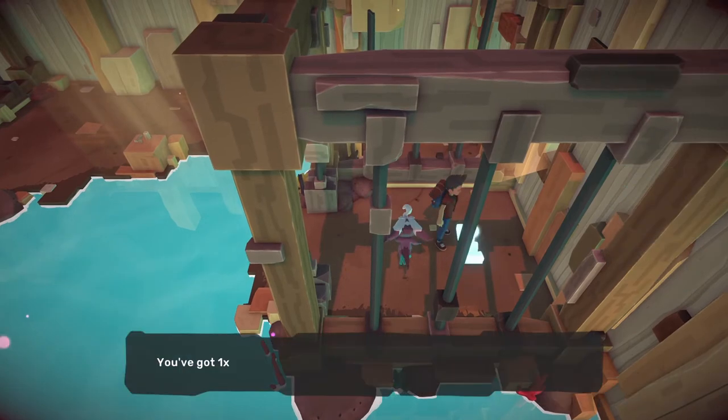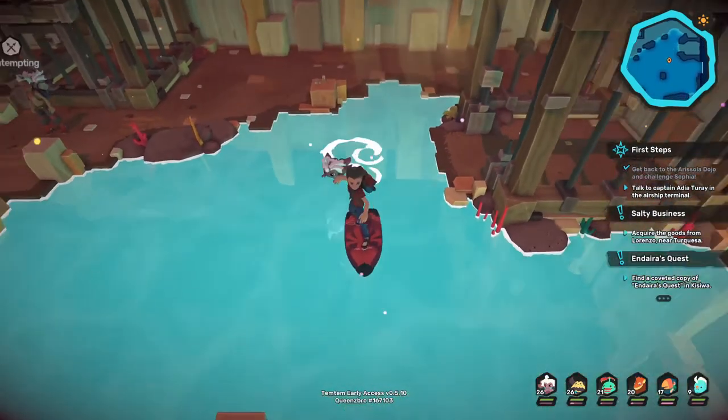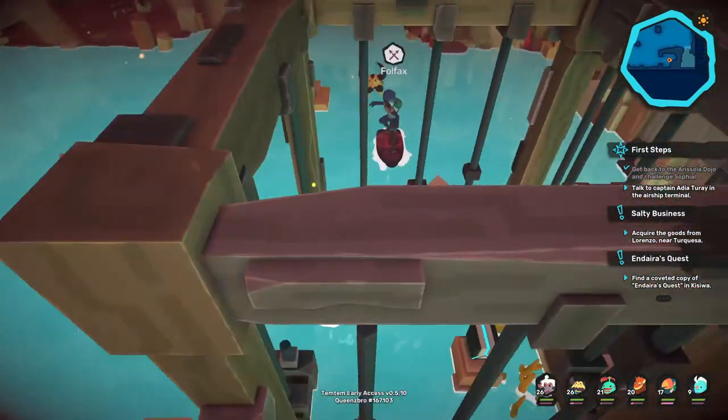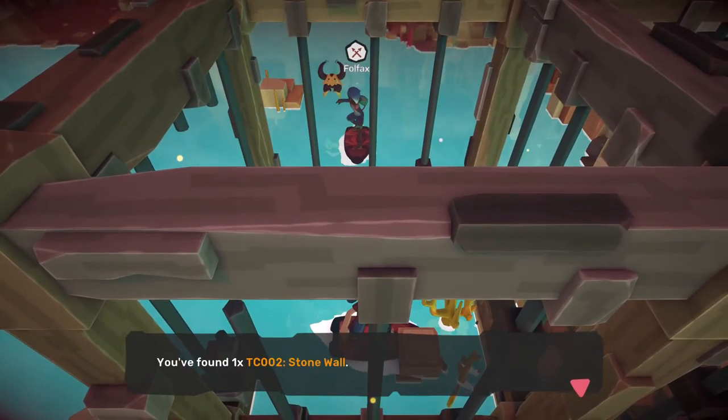You're going to need a surfboard. If you don't have a surfboard, you get it after you beat the first dojo leader, Sophia. If you need a guide on how to beat her, click on this card.